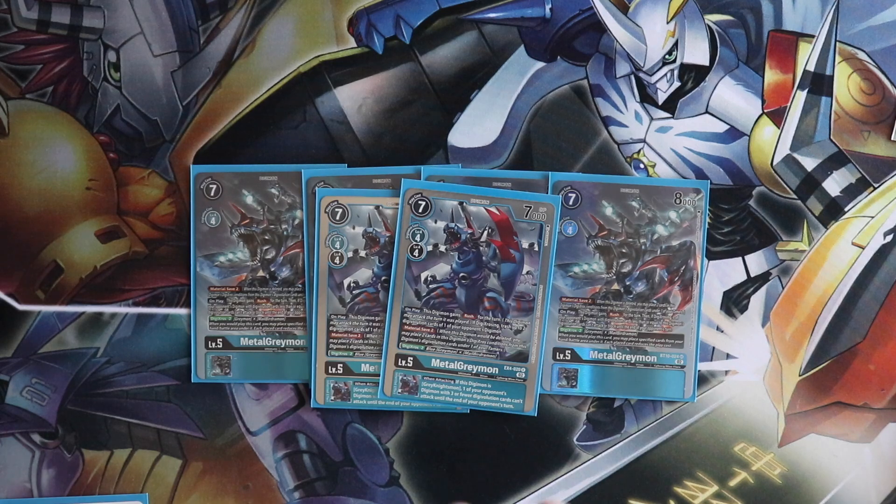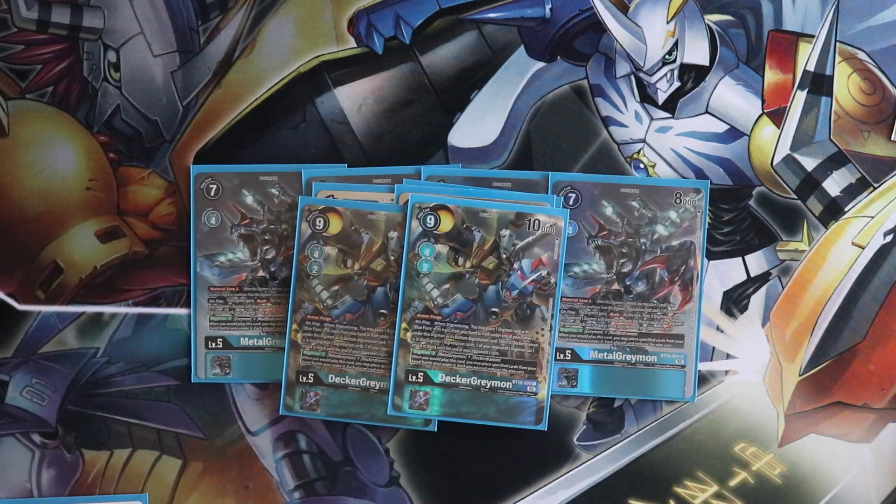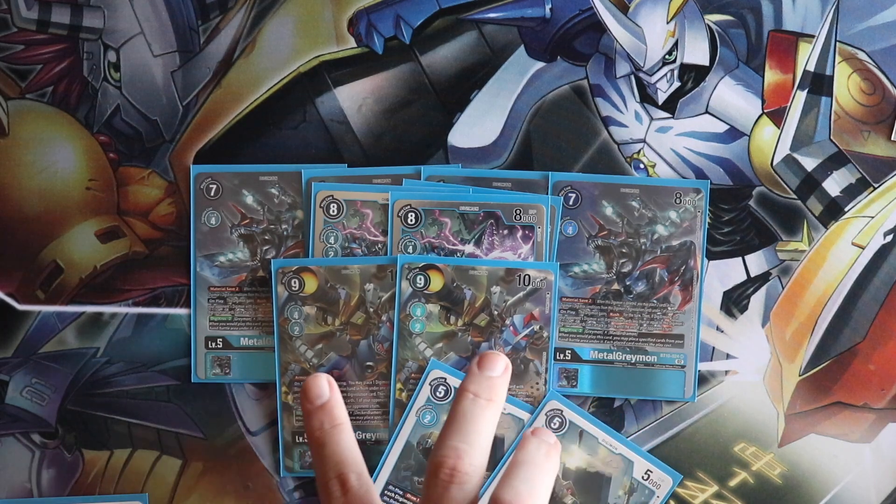Our next level fives are two copies of MetalGreymon Plus Cyberlauncher. You're never Digicrossing into this unless you're extremely desperate, and even then it's not worth it — it doesn't have Material Save, it's got Armor Purge. This is basically your way to get rid of play cost reduction blockers: Digivolve this over a level four, or ideally over MetalGreymon to get Armor Purge. And because we have the two Deckardramons, you definitely need to run this card.